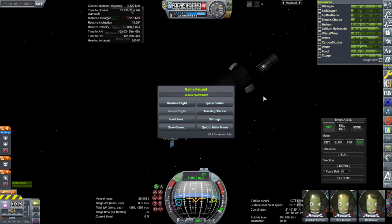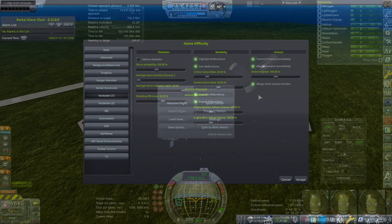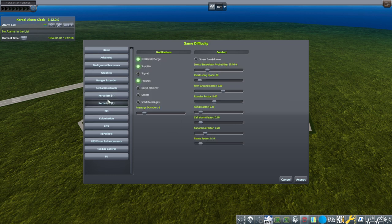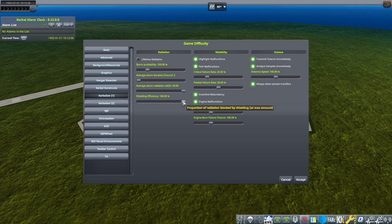I can't revert right now because I went to the tracking station and came back - they're all gonna die. But we will try this again. I see the problem here: solar storm probability was set to 200% for some reason. I'll go with 100% for now. I don't know why shielding efficiency is only 55% - let's go for 100% efficiency.